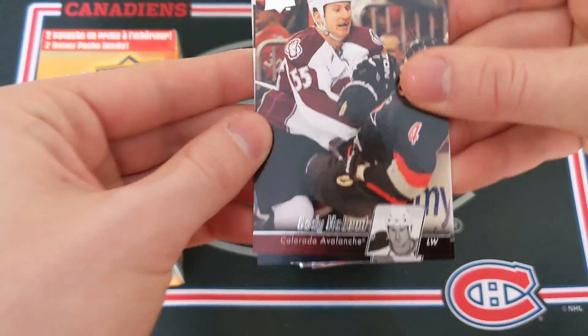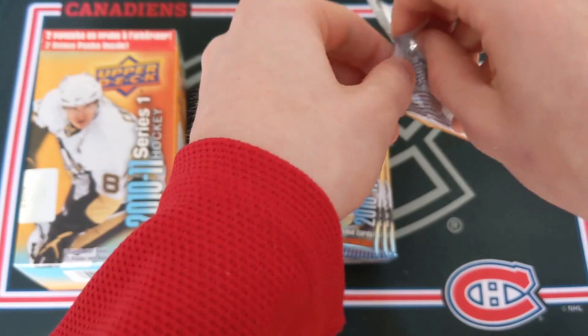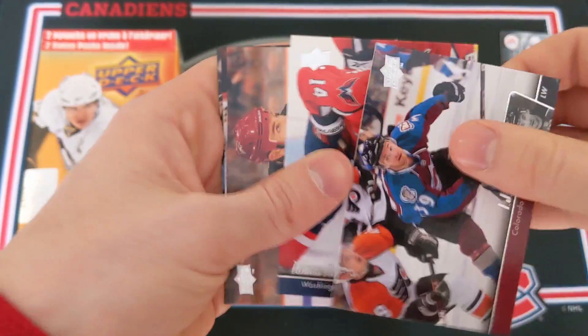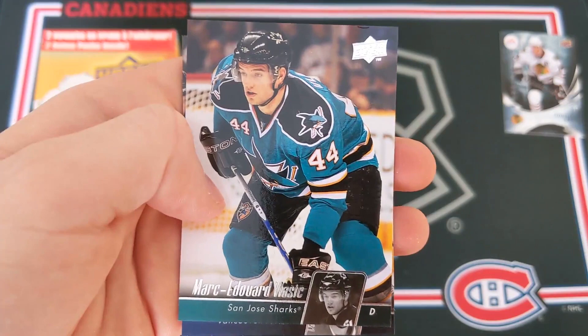Next pack — these packs are definitely really difficult to open, especially compared to some different packs. We've got T.G. Gagliardi, Thomas Fleischmann, Derek Morris, Marc-Édouard Vlasic, and Alexander Edler. Another all-base pack.